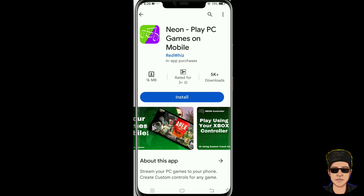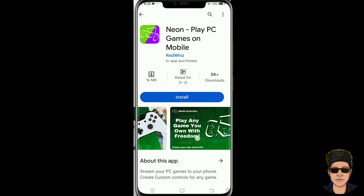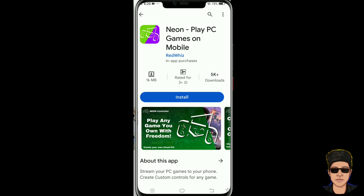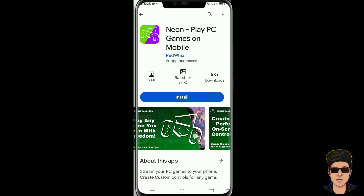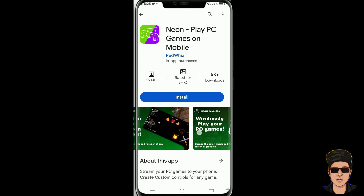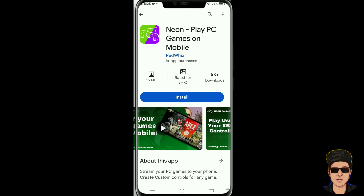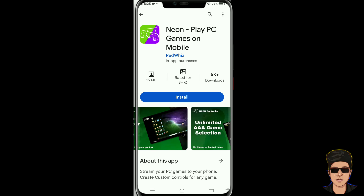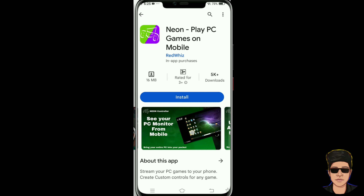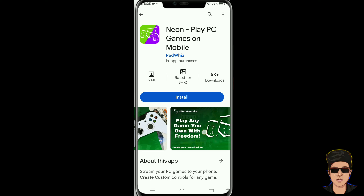We already have the person on the tablet. This is the XBOX app, so we can connect to the mobile app. This is the XBOX app — this is the PC find.